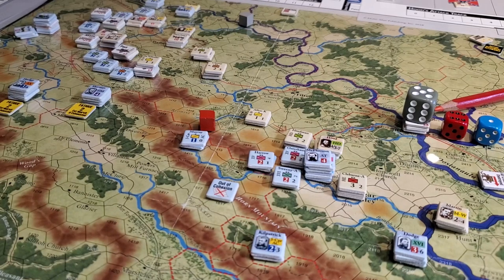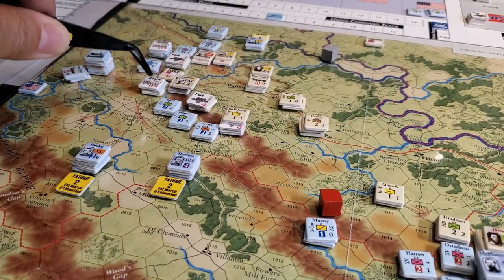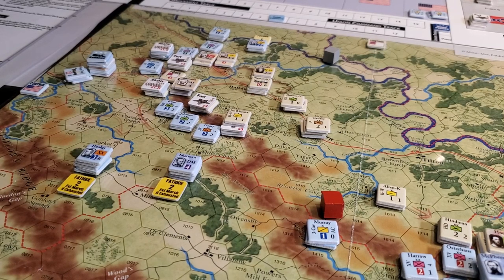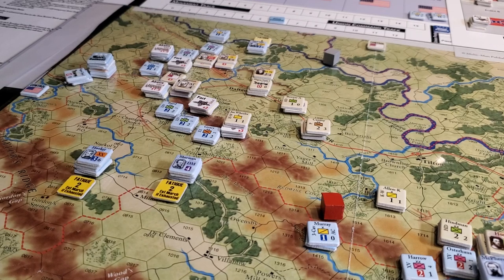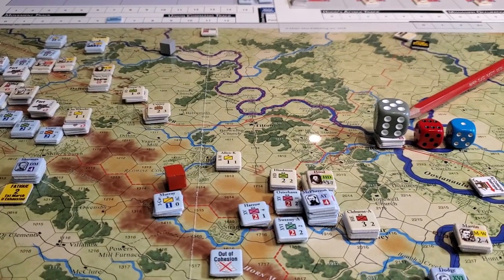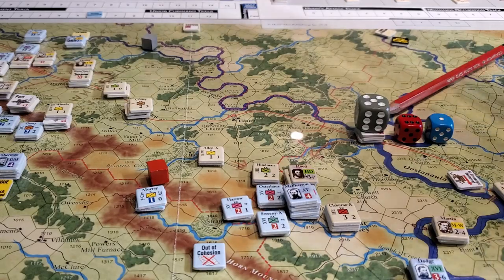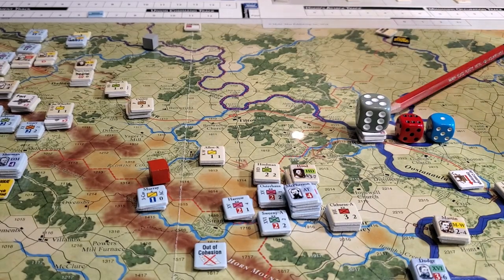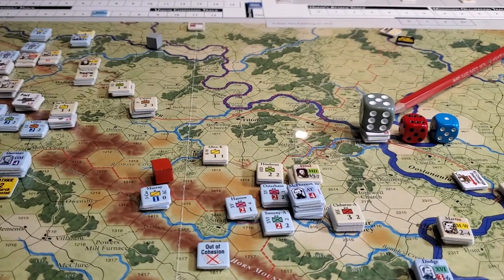So here's what happens. Sherman starts the game up here, and in order for him to have unfettered activity without restriction, basically every unit needs to be within eight hexes of Sherman. That's a little difficult given that McPherson took off down here — this is basically how the game starts. Some of these guys have moved a little bit, and we're halfway through turn two. All these guys down here start out of the eight-hex range of Sherman.